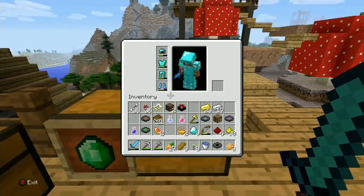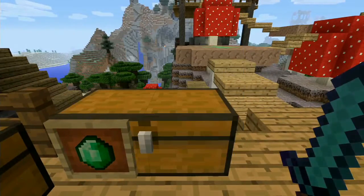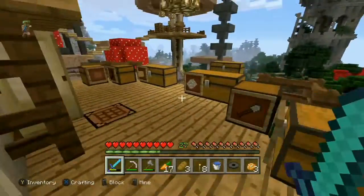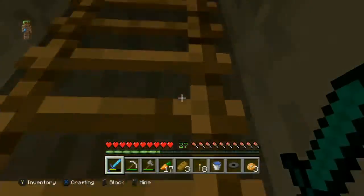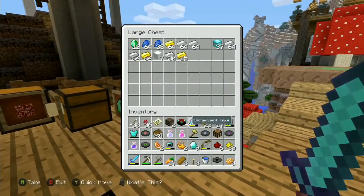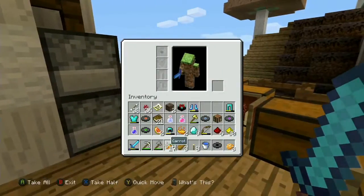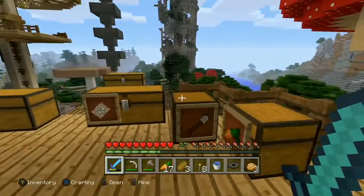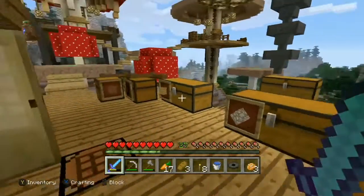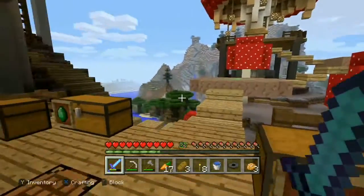Do we have an anvil? I'm pretty sure we have one somewhere - I want to see if I can repair some of my armor. Let me take all the armor off and find the anvil. Let's empty out some more stuff - I don't need this iron, the gold tools. We do have a tool chest, so the gold axe can go in there.